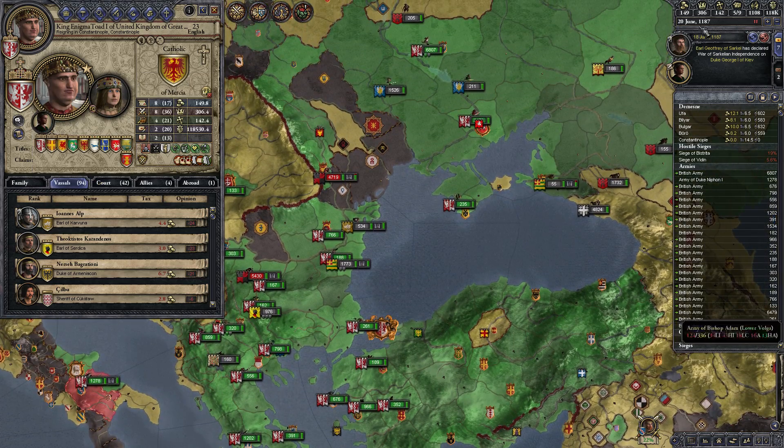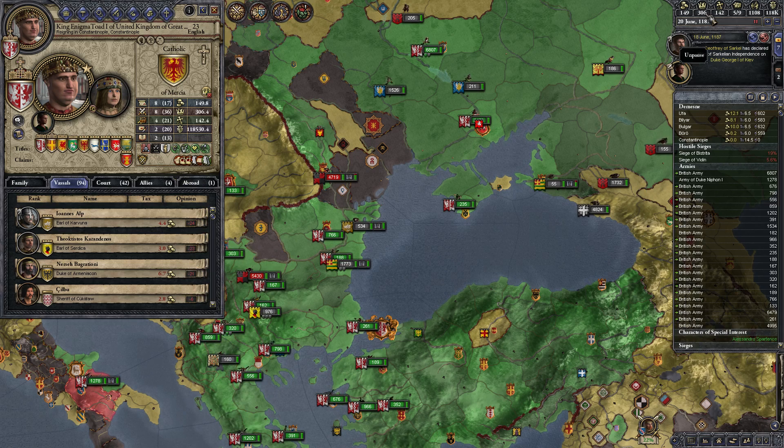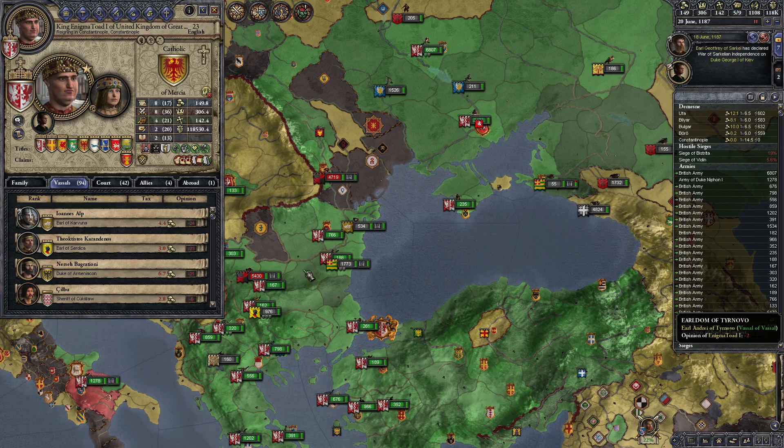What we need to do next is get our prestige and piety up as quickly as possible, because I'm going to destroy the Byzantine Empire. Before I can do that, I'm going to need to have the +30 opinion bonus from having lots of prestige. Right now we only have +2. It takes, I believe, 125 prestige per point, so it's going to take about 3,750 prestige to max it out.